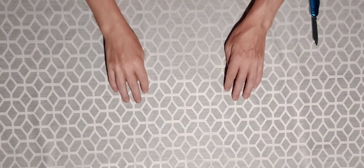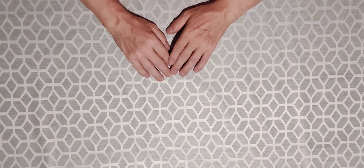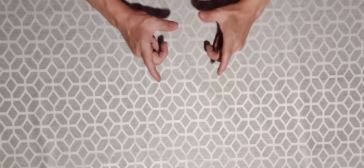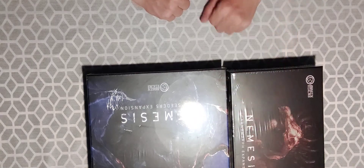Hi guys, PanzerDagoon7 here and welcome to my second part of an unboxing of the Nemesis board game. If you aren't caught up, please watch the first part of this video where I go over all of the core game box including all the cards, all the inserts, some tiles, the map tiles, and I flipped through the rulebook. But now I'm gonna take you through two of the expansions, namely the Void Cedars and the Carnomorph expansion.